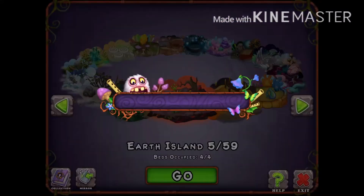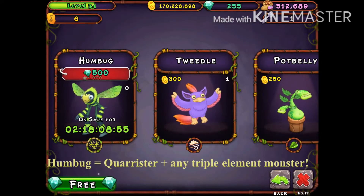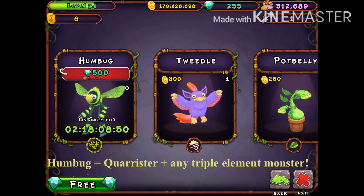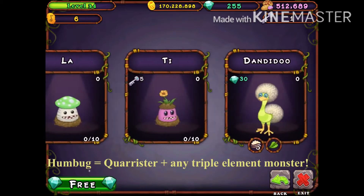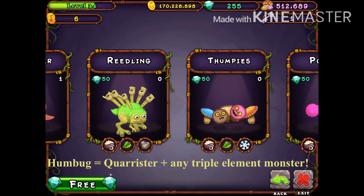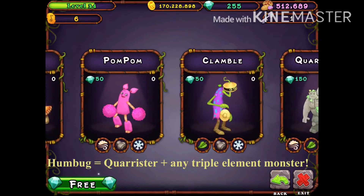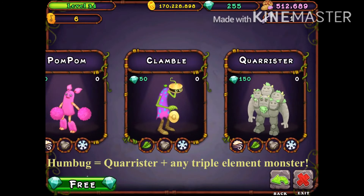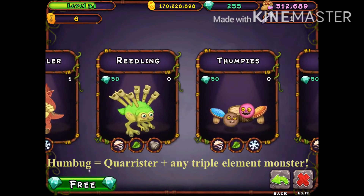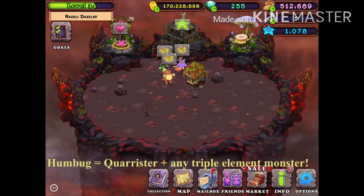Now Earth Island — Humbug. You might be thinking, 'Ooh, Humbug's on sale, I'll buy Humbug for 500 gems' — that is not worth it. Breeding is always better because you spend less than half the diamonds you'd pay for the actual monster. Never waste diamonds on monsters, that's just stupid. Anyway, Humbug is Quarrister with any triple-element: Reedling, Thumpies, Pom Pom, or Clamble. Quarrister plus triple-element equals Humbug.